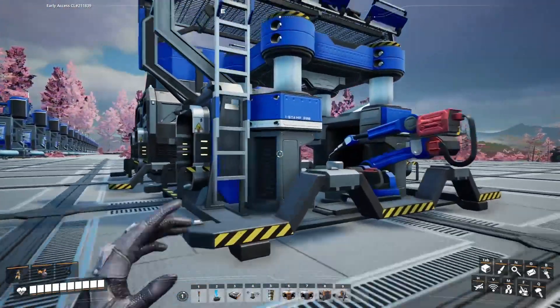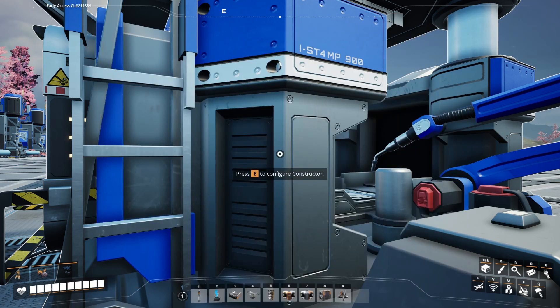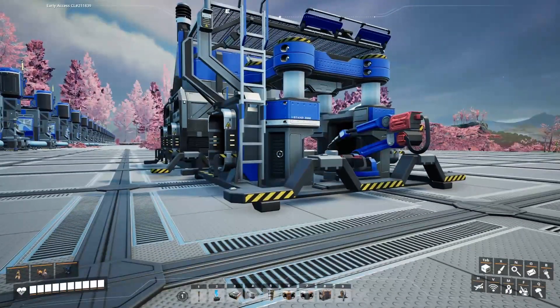Let's double-check the numbers - for you it's been a few minutes, for me it's been a while. This is the higher number - 37.5. If we're going to be using Mark 5 lines: 780 divided by 37.5 is 20.8 constructors per row. So 20.8 times 22.5 raw quartz equals 468 per row required.